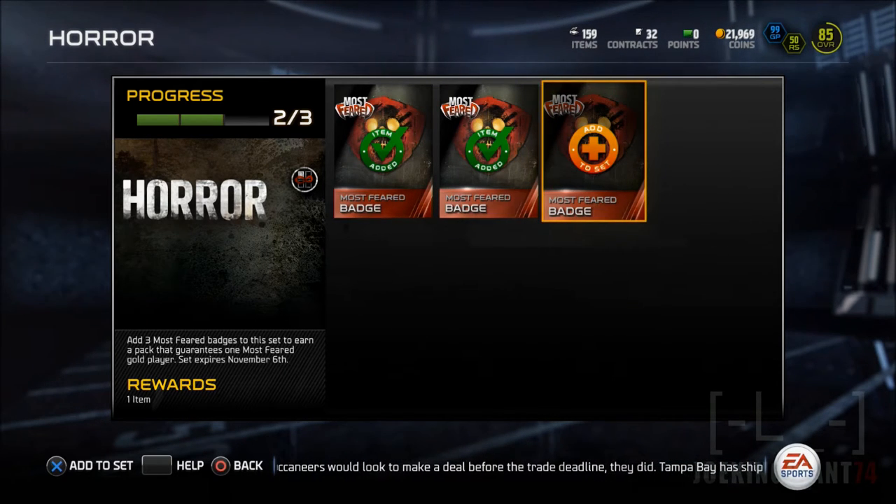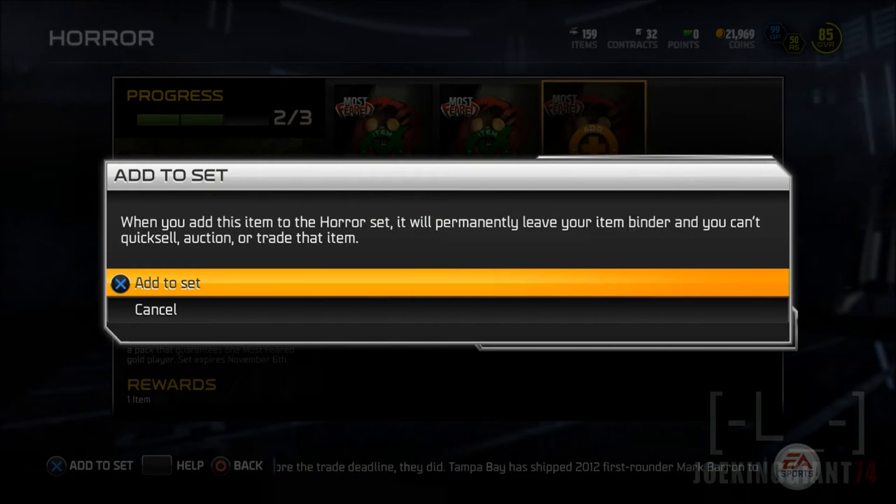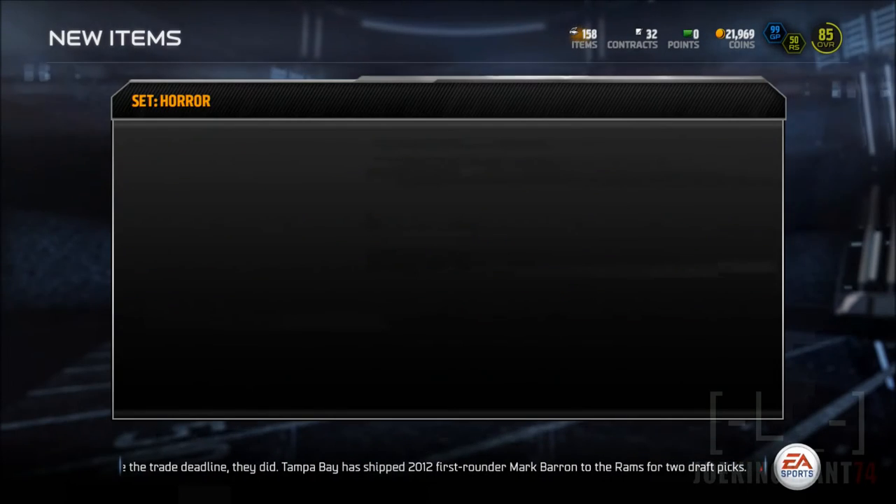That's pretty much what's going on here, and if you don't like the players, just send them to auctions or trade them out. So let's see who we get at this set. Here we go — wish me luck.